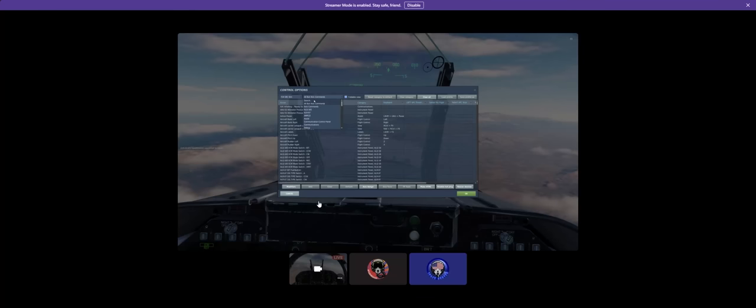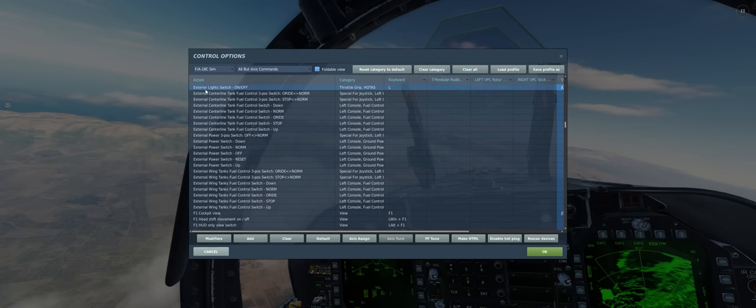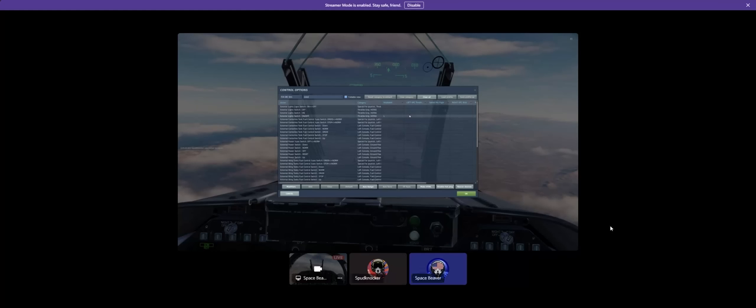It is called Exterior Light Switch On/Off. It's mapped by default to the L key on your keyboard. If you have a button that's kind of out of the way on the throttle — like way off to the side — that's a good place to put it.